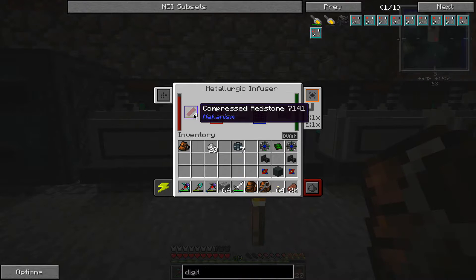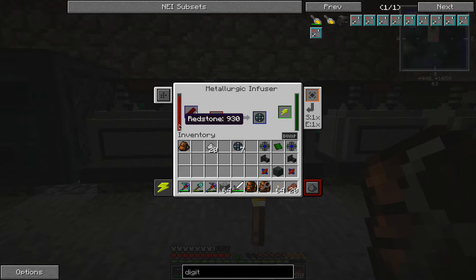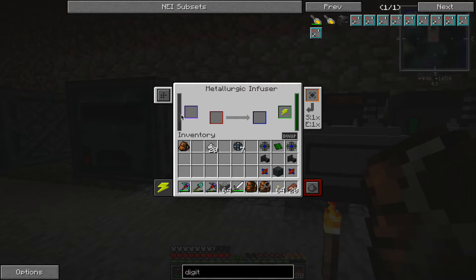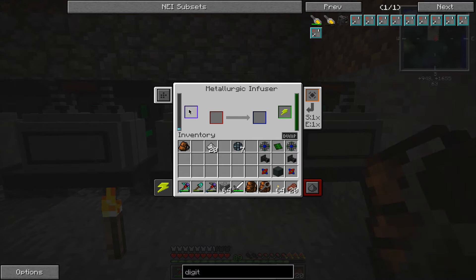Here's the redstone one — I'm using compressed redstone. You get that by putting redstone into the enrichment chamber. Just a regular redstone dust gets you 10 points on the bar, but doing it in the enrichment chamber first and then putting it in gets you 100 points — 10 times as much. That's true for coal and diamond too. Definitely put your diamonds in the enrichment chamber first — just two diamonds gives you 20 uses instead of two.